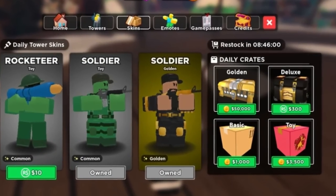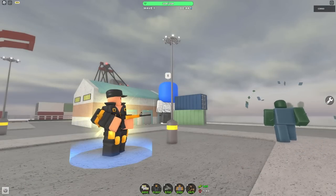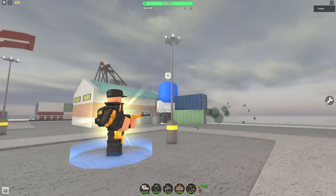Gold skins can also be found circulating in the shop, but they come at a higher price. These skins change certain aspects of a tower, but in general, they greatly increase their power.